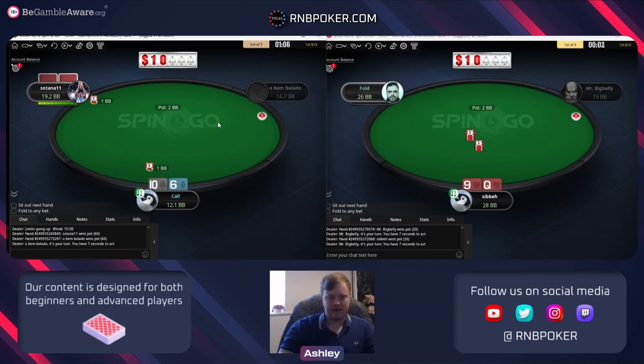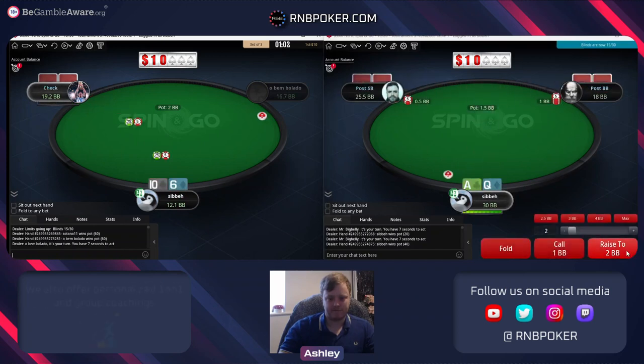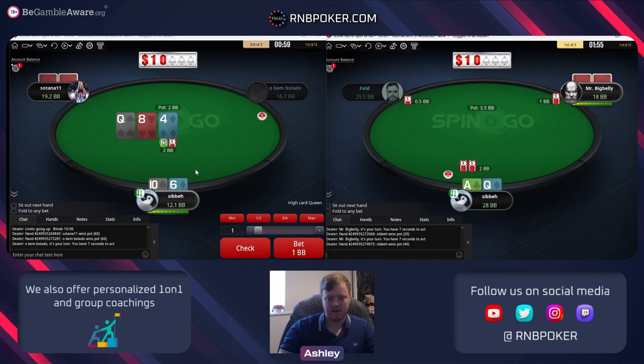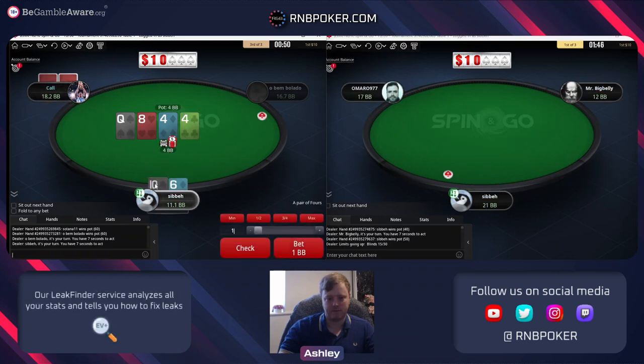I'm going to limp because I don't know the player. If I know he's a reg I would probably just fold this - it's about on the borderline. For an unknown player who wants to try and expand our VPIP a bit. Against unknown players we can bet way more than theory, so I can bet all my bluffs pretty much here.